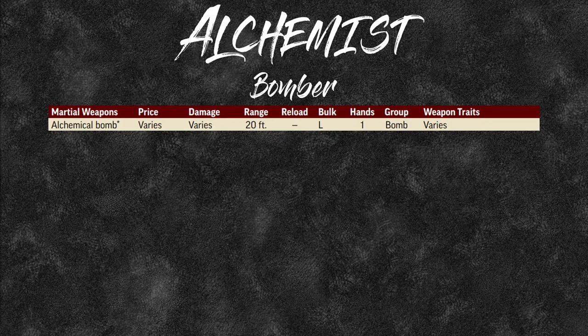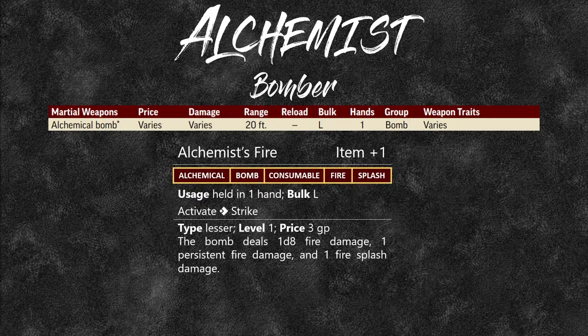The price and damage of bombs vary depending on the bomb type. The range is 20 feet, it takes one hand to throw, and the weapon traits vary. For example, alchemist's fire starts at level 1 — every few levels you can get a higher version that does more damage. Its tags are alchemical, bomb, consumable, fire, and splash.